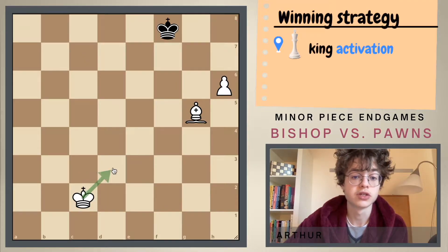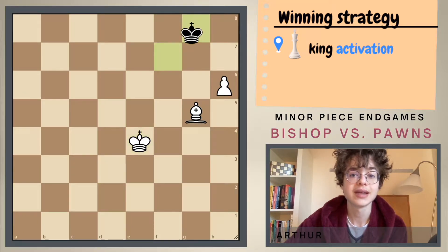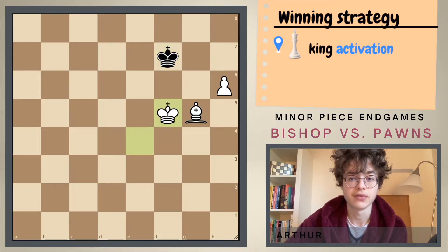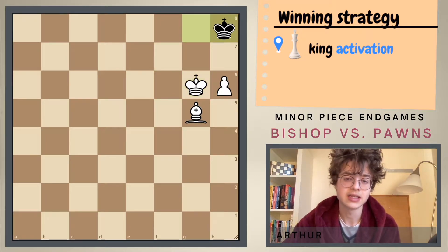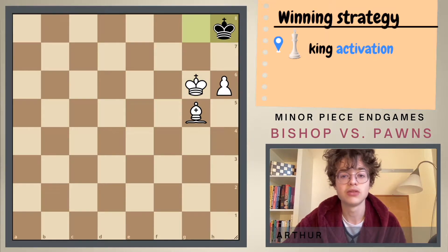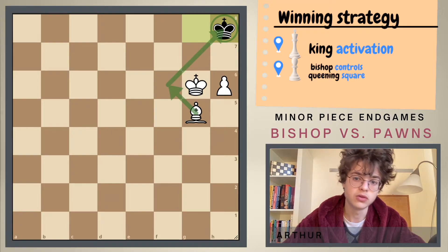In this position we just first bring in the king. So we play king to d3, king to g8, king to e4, king to f7 and king to f5. The king goes back and we go forward. After king to h8 the technique is pretty easy. The only thing we need to do is we need to control the queening square with the bishop.